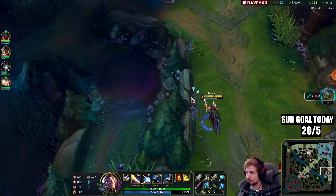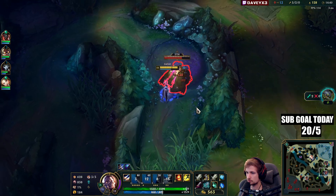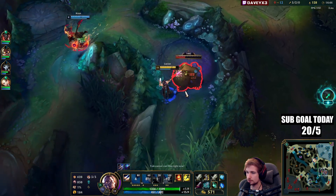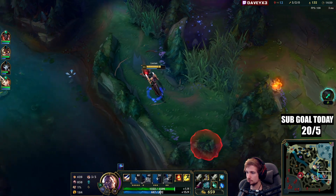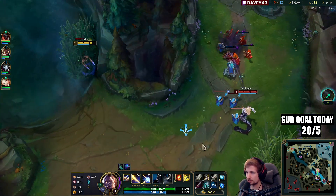Let's get this camp as well. We really need the team to group up for this. Nice — they're going for it. I'm going to see if I can kill Cassio though.